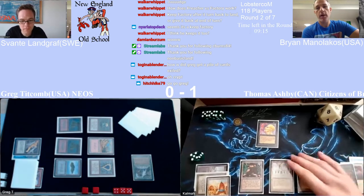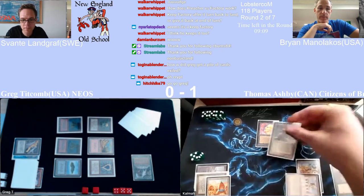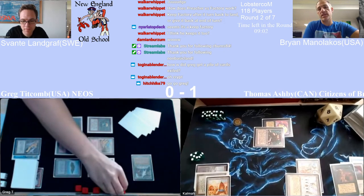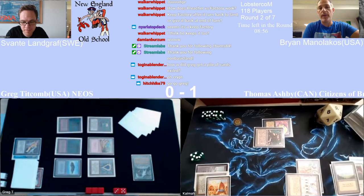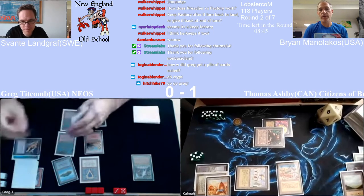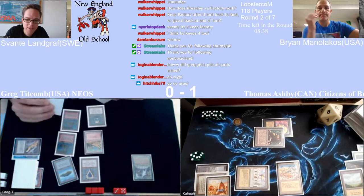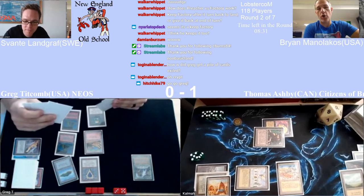Attack with both, have Diamond Valley up. The interesting thing is the timing with Diamond Valley — at some point if he goes Bolt, Bolt, and Thomas doesn't Valley, then Thomas can wait and try to time a bolt at a different time. Or if he has an extra Bolt to back it up, things could happen. He's playing power — a million things could happen. Bolt, Wheel, Time, Bolt, Wheel, Time, untap, you know, whatever the heck he wants.